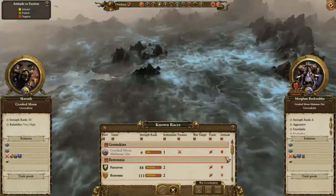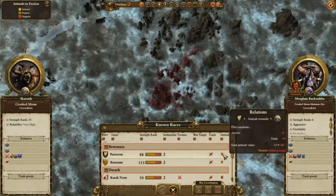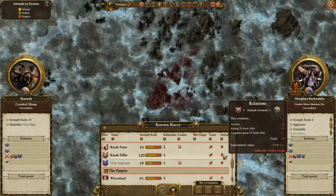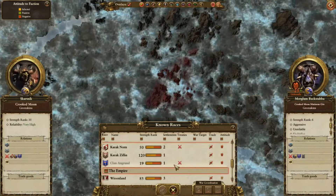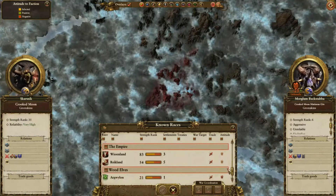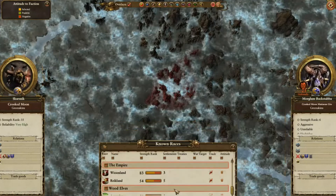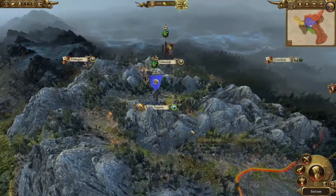I'll have a quick look at diplomacy — I don't think there's anyone I want to talk to because everyone hates goblins. Bretonnia: not friends. Karak Norn I want to stay at war with. Zifflin. Clan Angrund — I'm never going to get peace with them. Empire: they're deteriorating and they hate me as well. And the wood elves hate me too. So there's no friends anywhere near. Let's see how it looks in turn three.